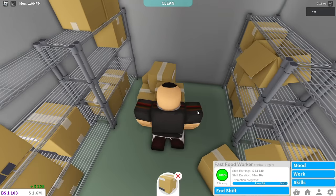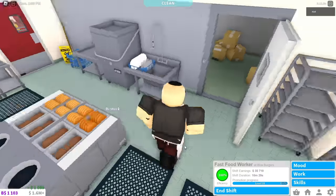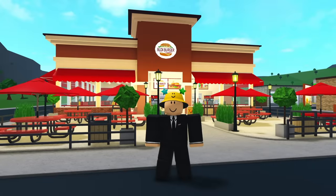Open the freezer door and get a box from the back. Don't grab one from the left shelf because you will just end up sitting on the toilet. Take the boxes to the icons and press E to refill. And that's how to do every task at Bloxburgers.